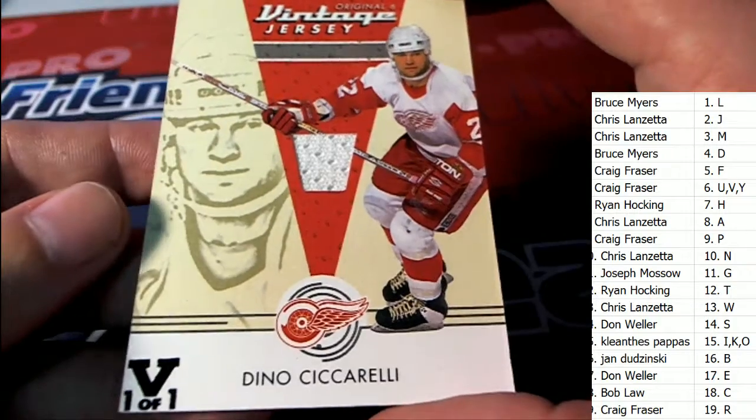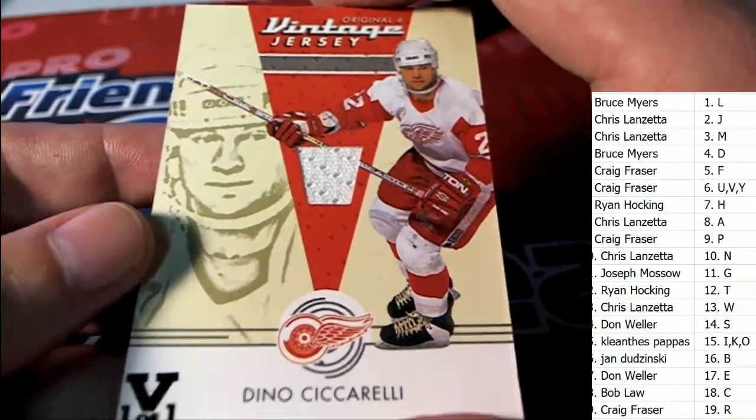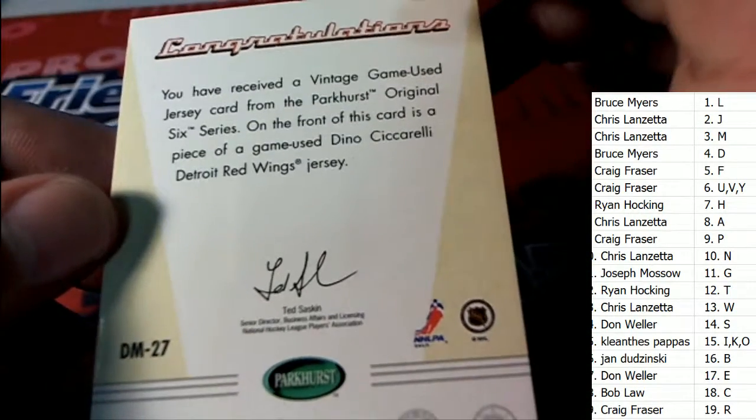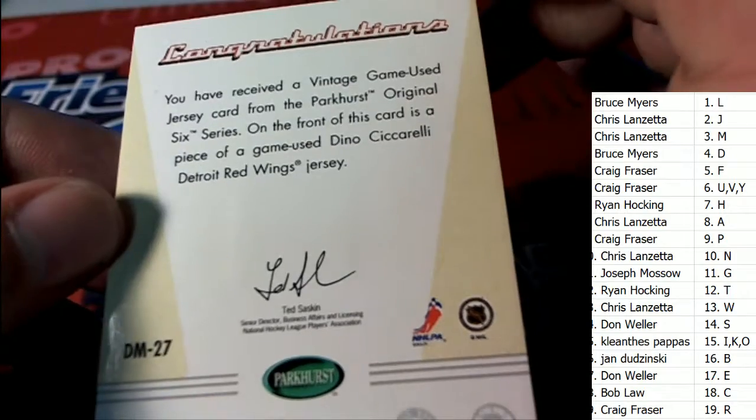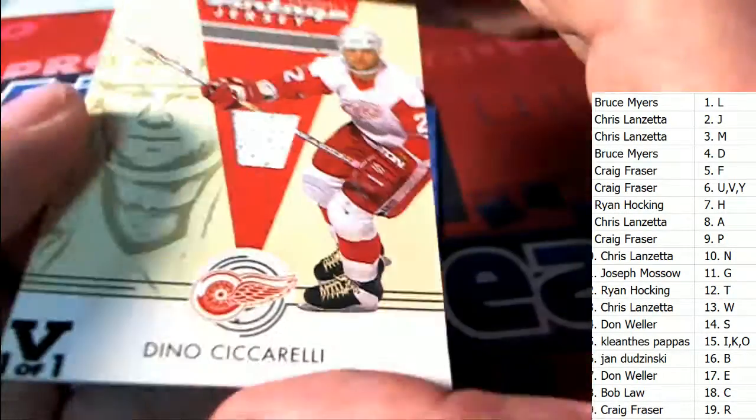Look at this — Red Wings, Dino Ciccarelli! Letter C — Bob L. Nice — Ciccarelli relic, Detroit Red Wings jersey.